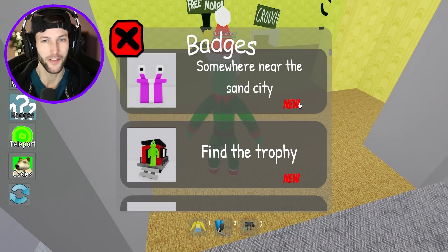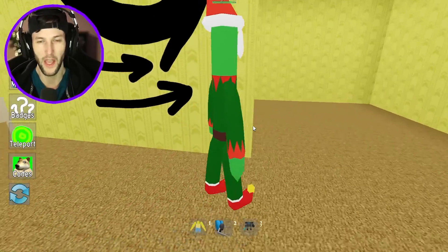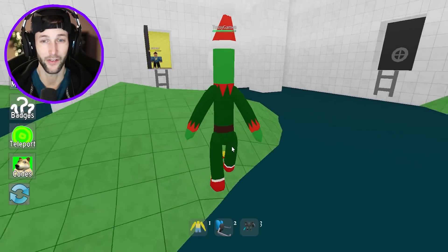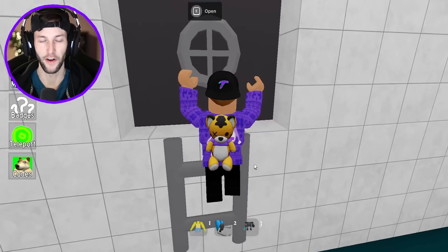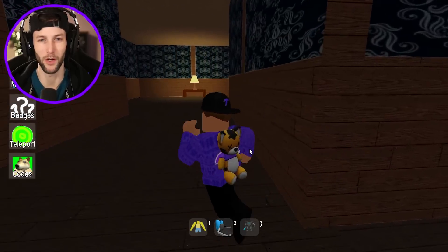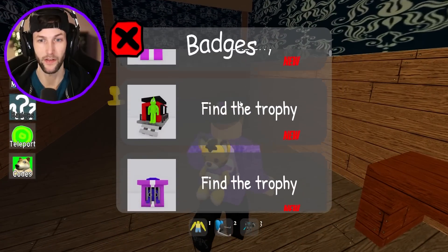Does Sand City have to do with SpongeBob? Because sand is like underwater? Do we have water locations — the water back rooms? Or the pool rooms? I don't know what Sand City means. Guys these hints are not very good. I don't think Sand City is a thing in SpongeBob. Oh we actually have one inside Doors — okay it's definitely not going to be Sand City. This is 'find the trophy' for one of these.